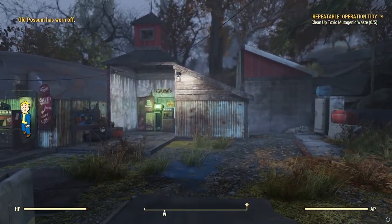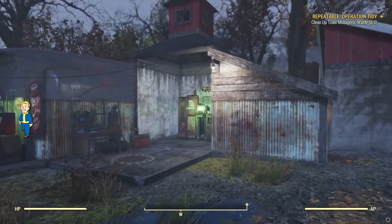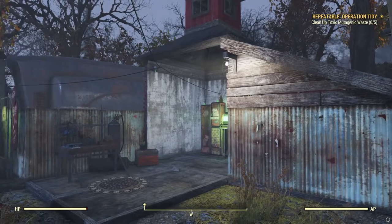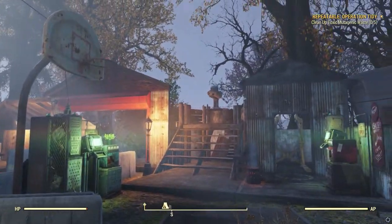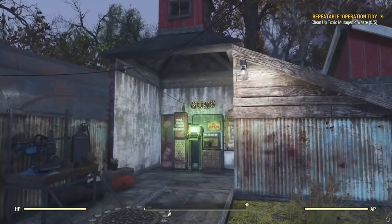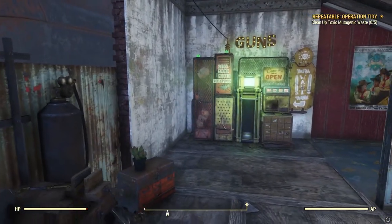As you walk in you'll notice I had a sign that says 'The Market,' and I really wanted to separate the sections just like the towns in the original Fallout games. You know, you have a whole market town — your general store, your armor store, and your weapons store. As you come up to the weapons store you'll notice a weapons workbench.